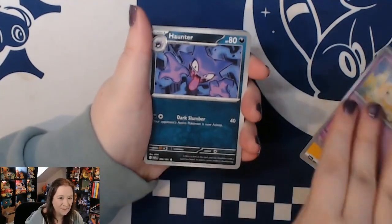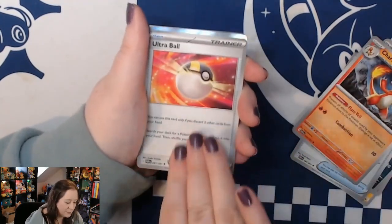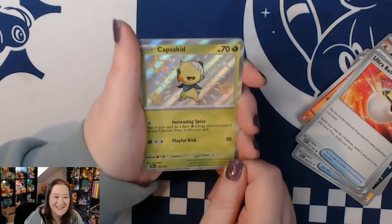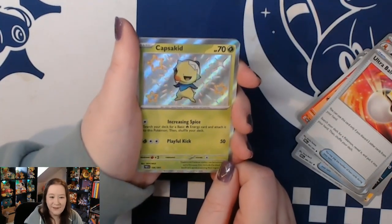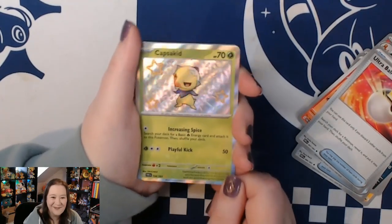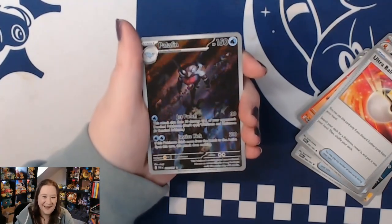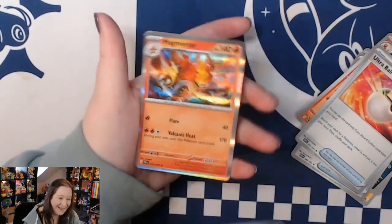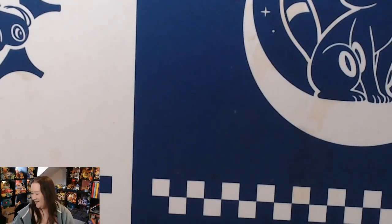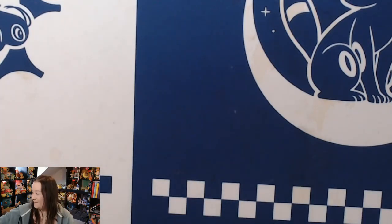We have Fidough, Haunter, Natu, Wooper, Nest Ball, Charmeleon, Ultra Ball, shiny Capsakid - my goodness! I wasn't expecting much from these blisters at all. Three-pack blisters can be very hit and miss, you never know what you're going to get, but this has been wonderful. A shiny Capsakid and then - why do I keep pulling this one - an illustration rare Palafin! A double hit and into a hollow Magmortar. Not that triple hit, but we will take a double hit.